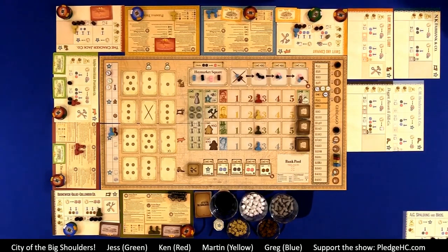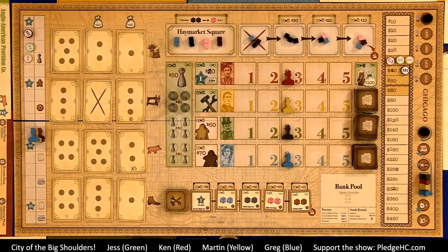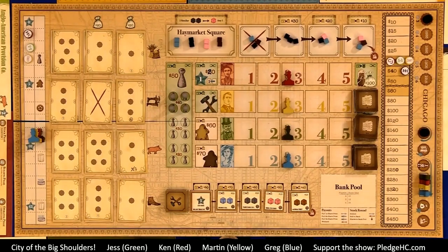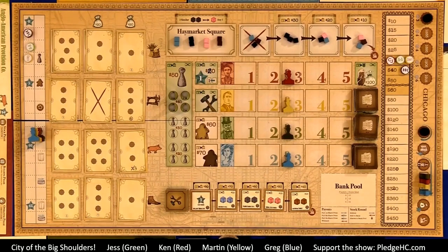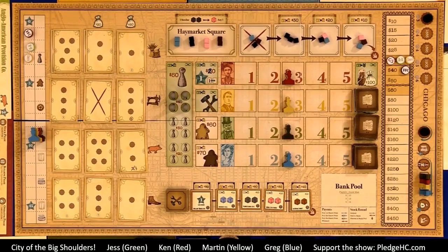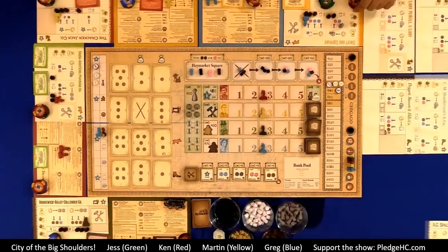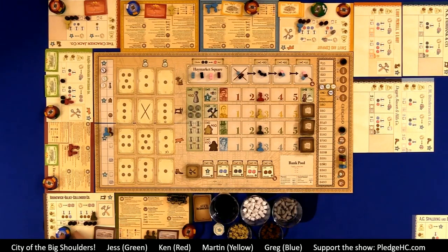The game plays over five rounds, each consisting of five phases. Starting with the stock phase: this is the only time that players will spend their own money out of their own pockets. Every other bit of money spent by players will come from the company charters. Only during the stock phase will they spend their own money. The companies all have their own money, and every other phase will involve spending company money.